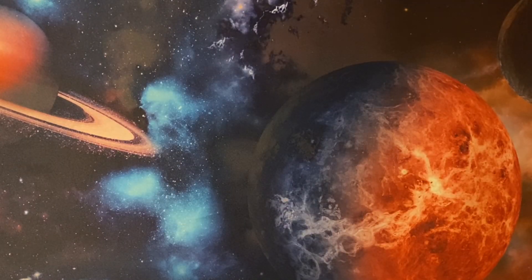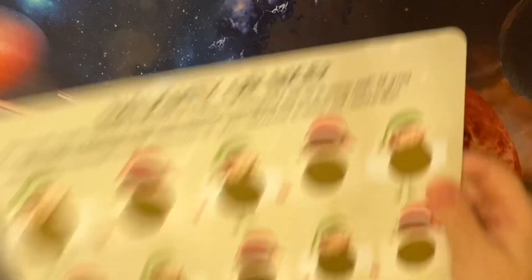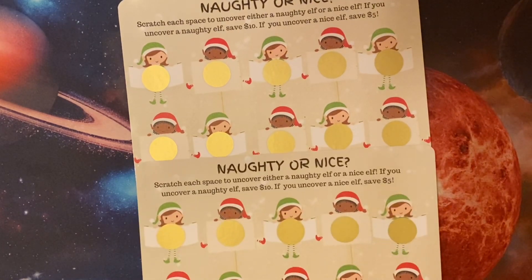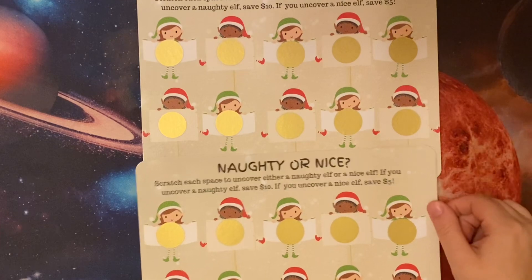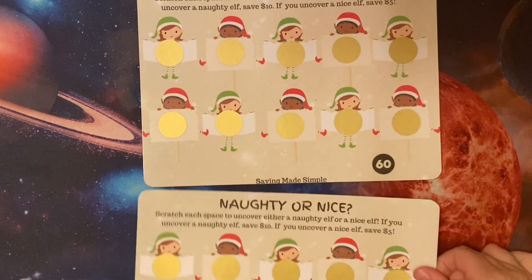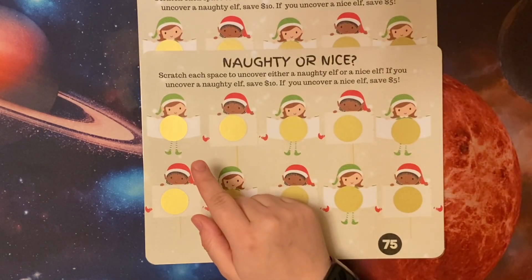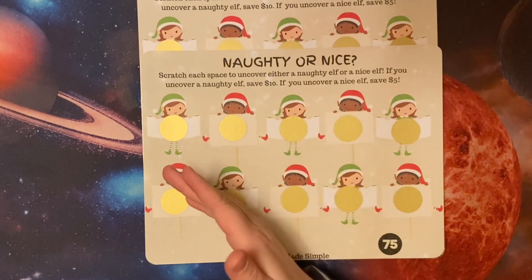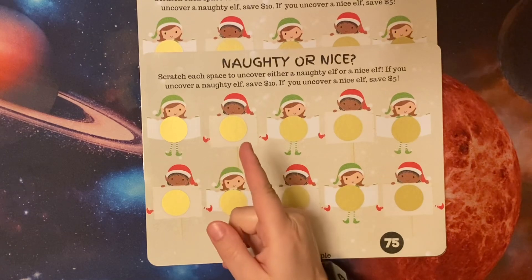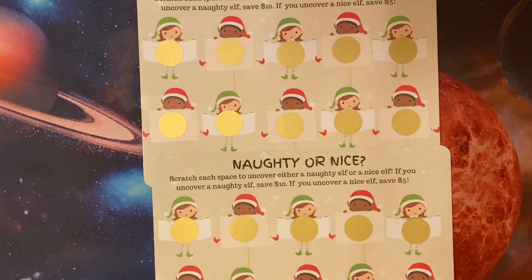Now we're going to go on to the scratch and saves. I have a few new ones made up. First, we've got Naughty or Nice. There is a 60 and a 75. You're going to scratch each space to uncover either a Naughty Elf or a Nice Elf. If you uncover a Naughty Elf, you're going to save $10. If you uncover a Nice Elf, you're going to save $5.